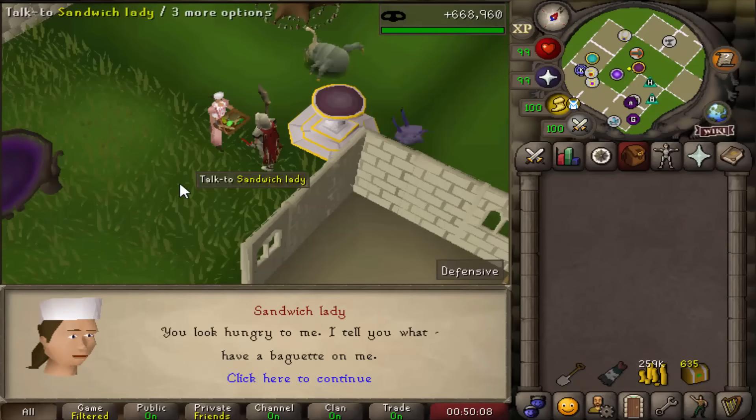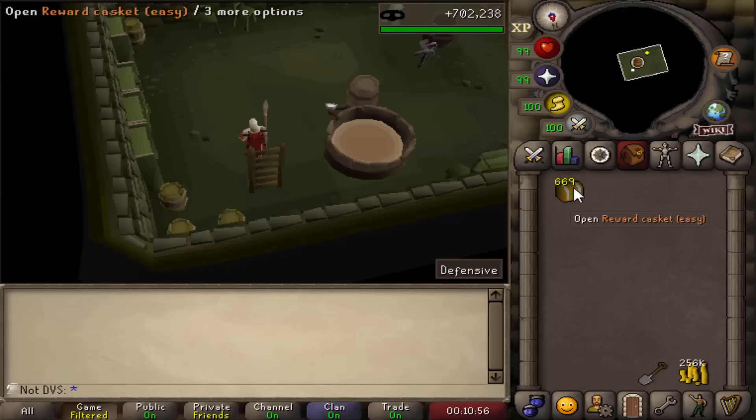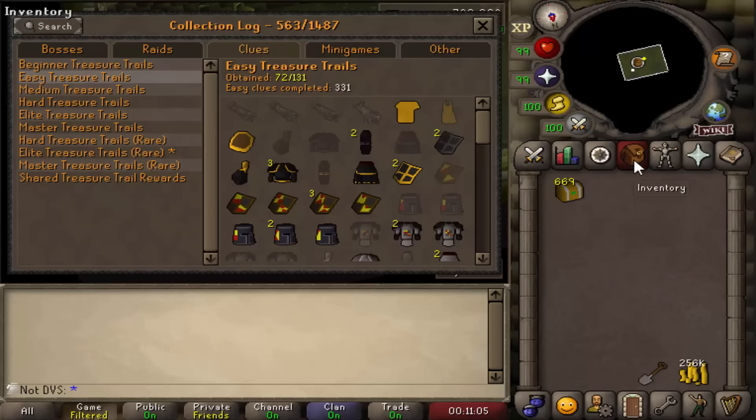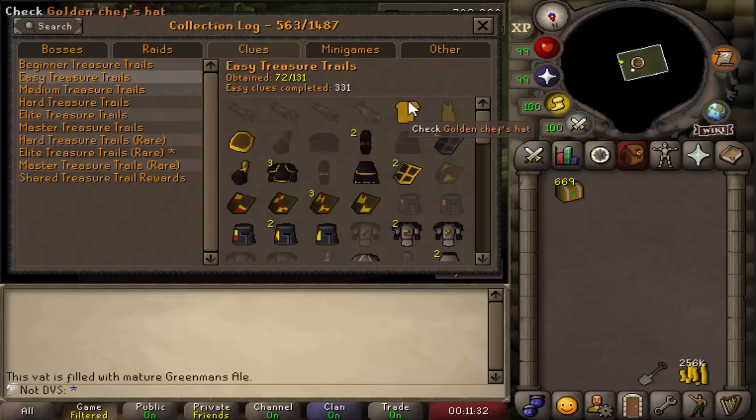That is the 600th easy casket. No way — another baguette chance! One of these days I'll get it. 55 hours later, I'm up to 669 easy caskets. Originally I was going to stop at 1,000, but I decided to stop here since with the amount I've done so far and all these, it's going to be 1,000 total that I've opened. When it comes to the Greenman's Ale, one of them actually successfully turned into a mature ale — so I'll be able to use eight ales from that one. The other is still fermenting. On the easies, I'm at 72 out of 131 total slots so far.